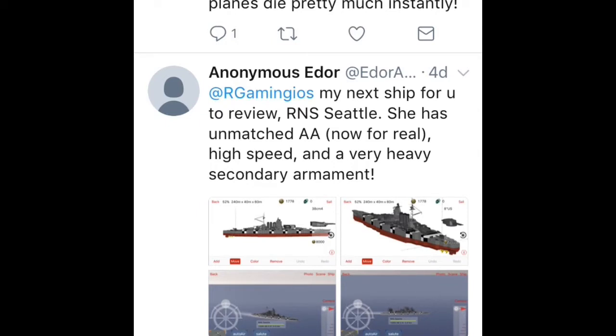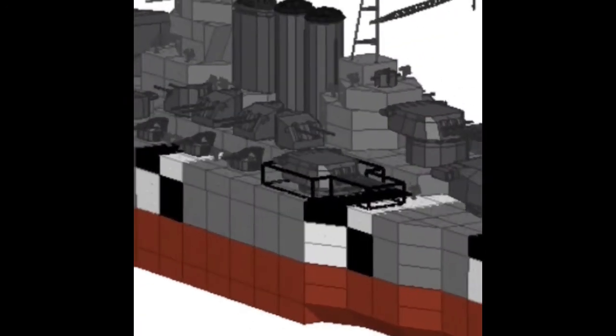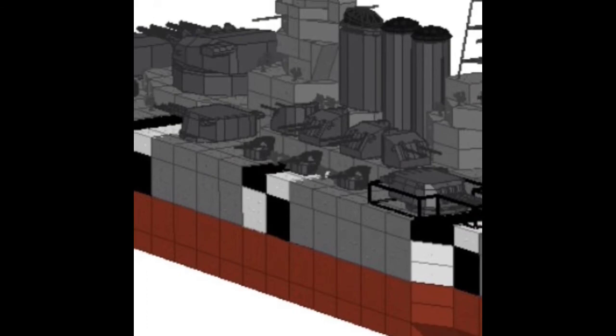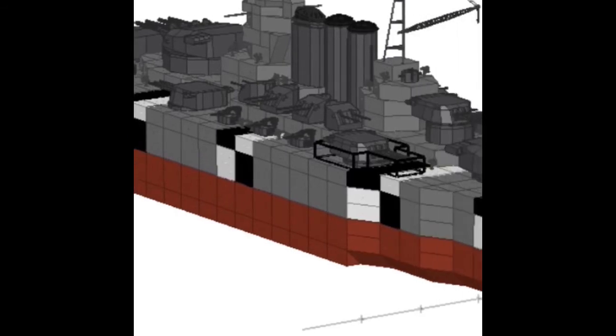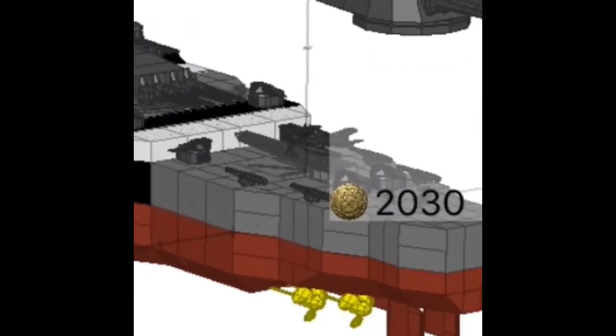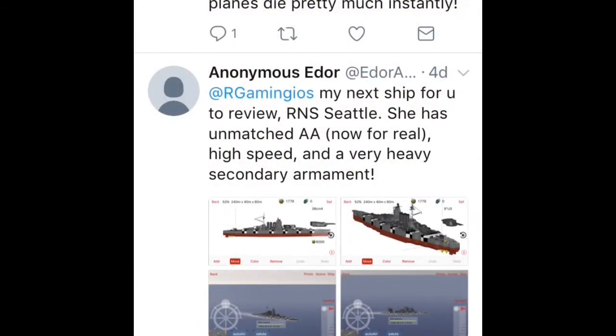Anonymous Endor's next ship — the RNS Seattle. What does RNS stand for? She has unmatched AA, now for real. Last time I complained about how his first ship's AA was unmatched and I said not really — now he made this one. AA is better. He used shorter barrel guns — those short barrel shotguns are really good. The Mark 12 guns are cool but they don't perform as much. Really nice, I like it. The hull's beautiful, the paint job is great, the superstructure is amazing. I would change those torpedo tubes to the two-barrel ones. The hull's really nice. I give it a 7 to 7.5. Good job.